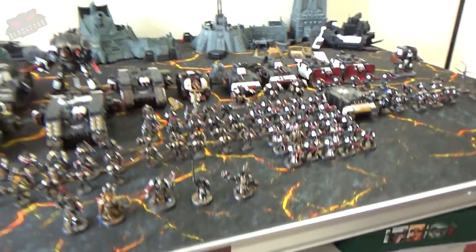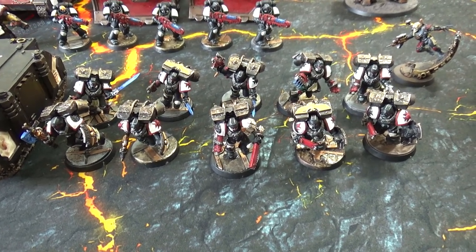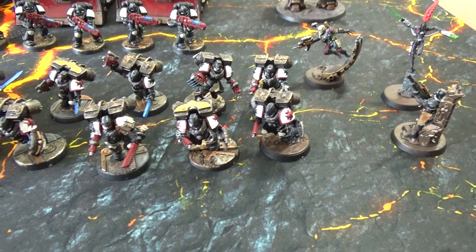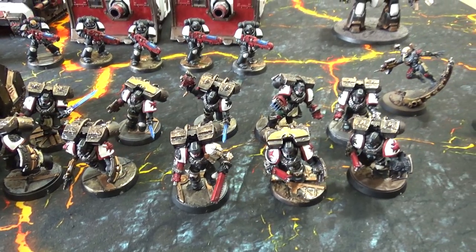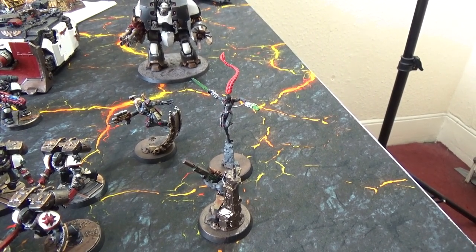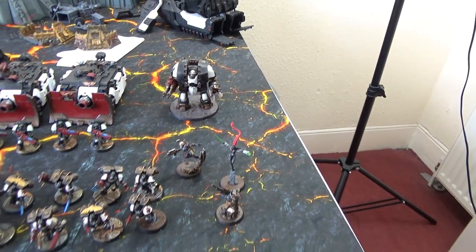The last elite choice — well, almost last — is a Vanguard squad. They have a couple of power axes, three power swords, the sergeant has a lightning claw and bolt pistol, three chainswords, and two storm shields. Everything is WYSIWYG. And outside of the Templar ranks we also have three assassins: the Culexus, Eversor, and Vindicare. Haven't used them yet, so we're looking forward to trying them out with the new rules.